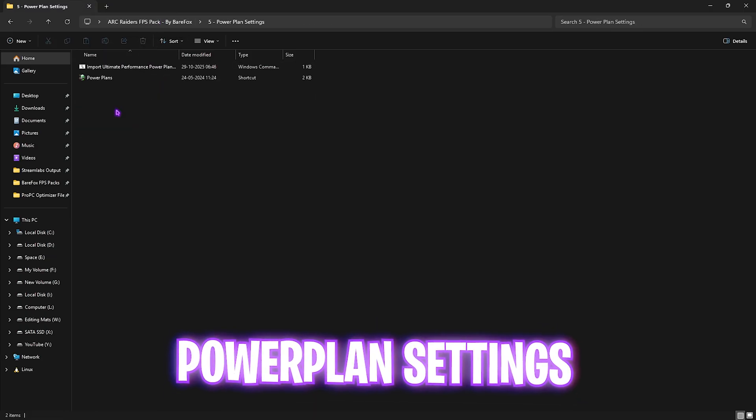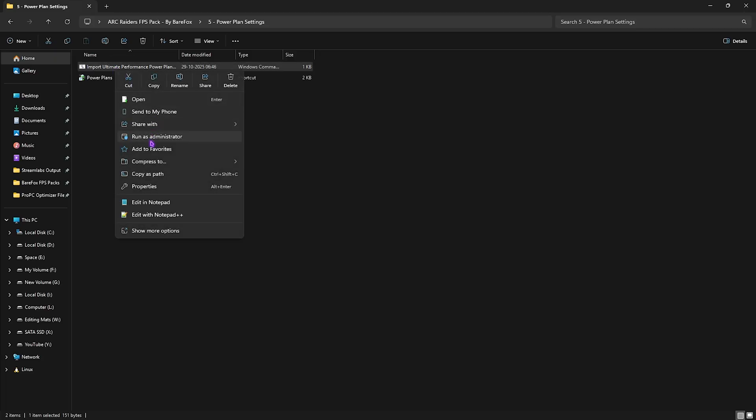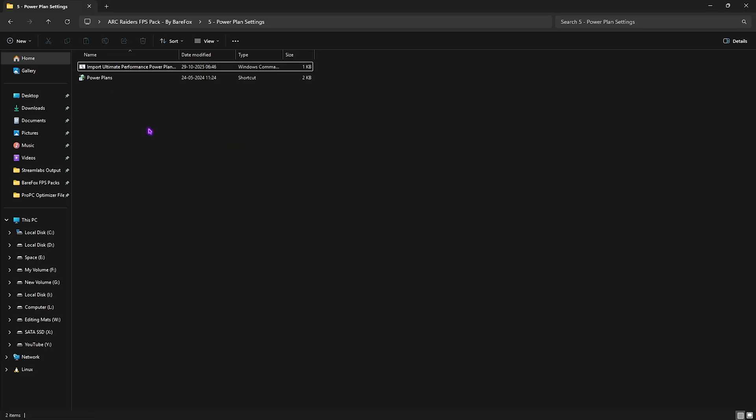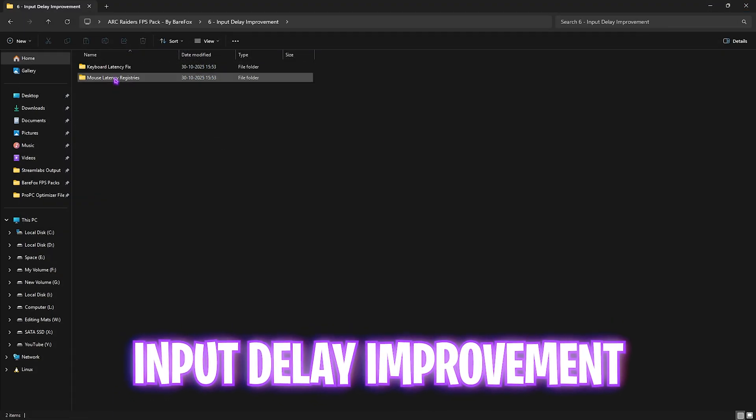The fifth folder is Power Plan Settings. Right-click Import Ultimate Performance Power Plan and run it as administrator. This will add a power plan to your PC — select Ultimate Performance from the list. It disables all power-saving features on your PC to optimize your processor's performance.